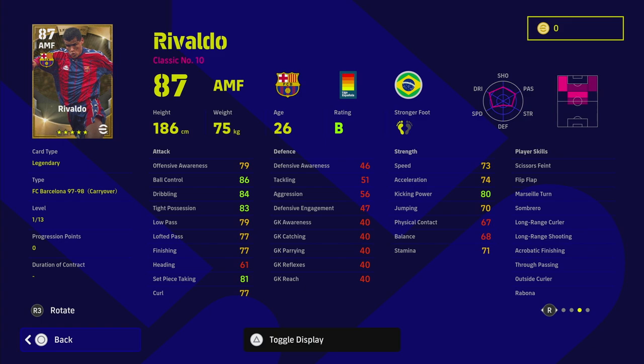Looking at his player skills — very similar to Ronaldinho, he doesn't have one-touch pass, which is a bit of a pity. I'd be playing Rivaldo more as a shooting attacking midfielder. If you don't shoot a lot with Rivaldo, you're not going to get the best out of him, because he has long-range curler, long-range shooting, and acrobatic finishing. He's not going to be passing that much, which is why we're not going to focus massively on his passing like we would with Guti, Zico, or Ronaldinho-type AMFs that just sit in the pocket. Rivaldo is going to be more direct — linking up, running into the box, getting shots.